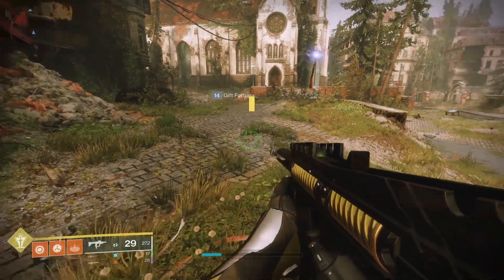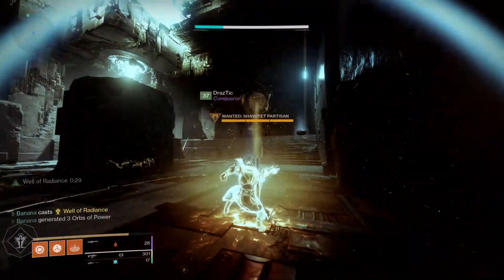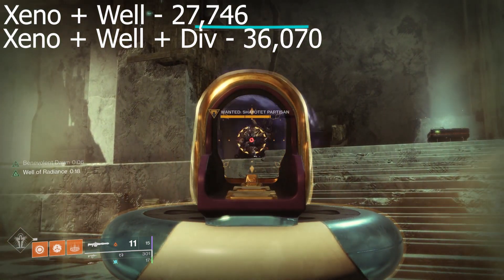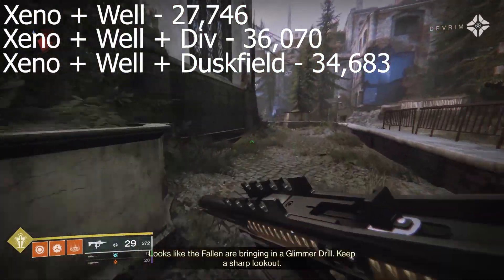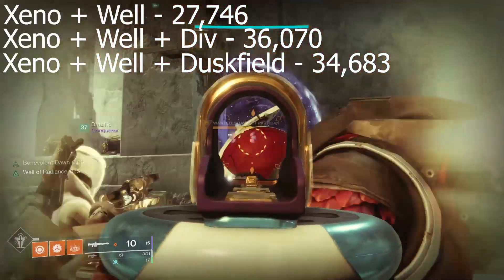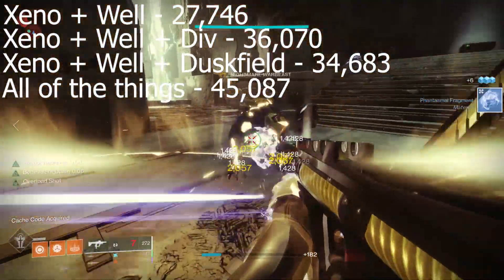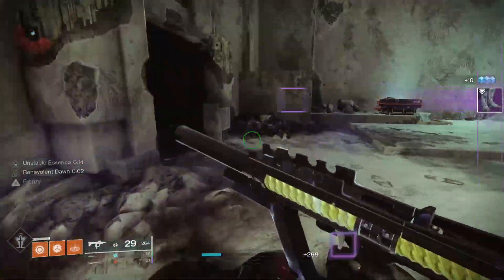I'm going to show you guys some numbers on the screen of me just shooting Carl. A base Xenophage shot while in a Well is going to deal 27,746 damage — not bad, obviously. Stack that with Divinity and you're dealing 36,000. Now if I have my friend throw a Duskfield Grenade at him, it deals 34,000 damage, which is just under what Divinity would buff you to. But combine the Duskfield with Divinity and you get a whopping 45,000 damage from one shot on Carl — that is a 62% damage increase from the base shot, and that's crazy.